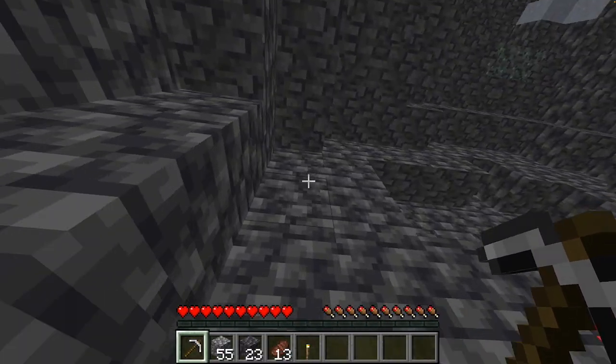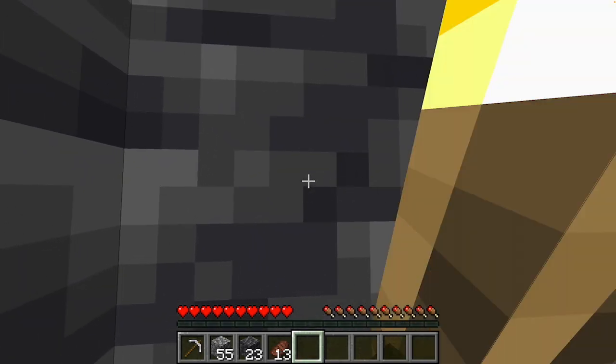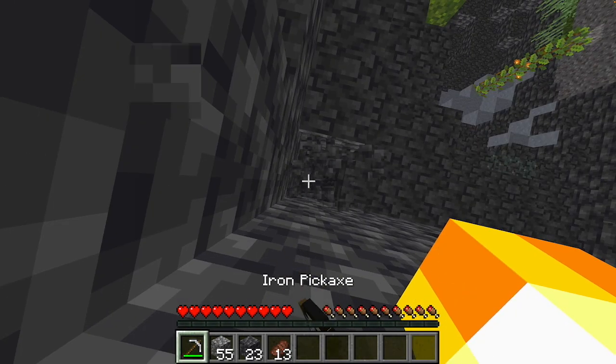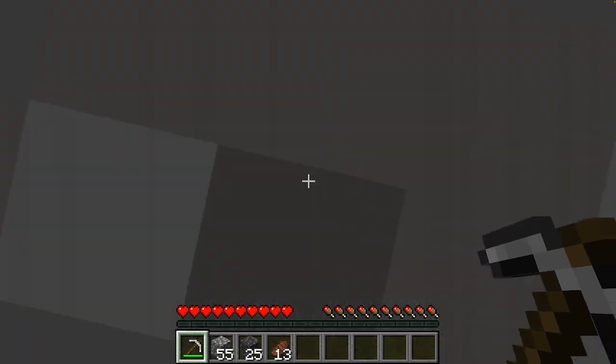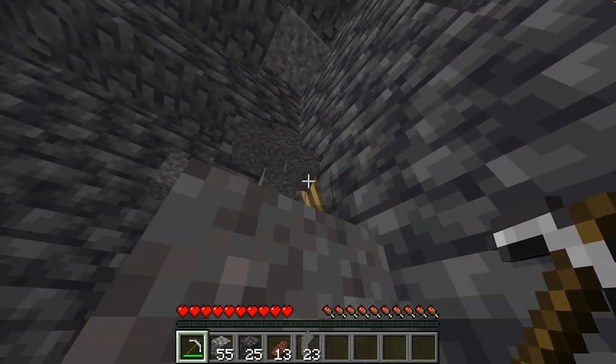The next life hack is when you're mining, always place a torch in front of you in case there's gravel ahead of you. This torch breaks all the gravel there, keeping you perfectly safe from suffocation.